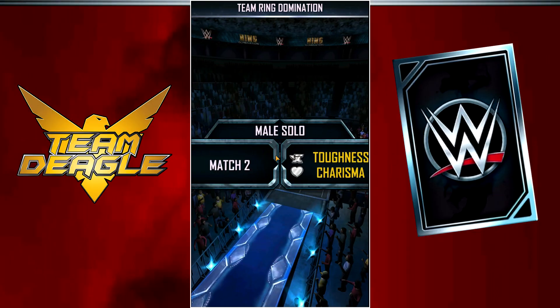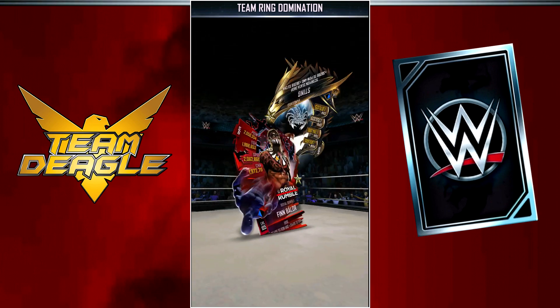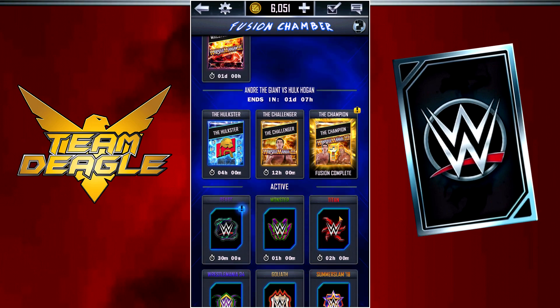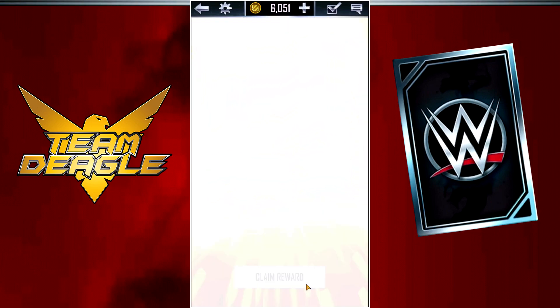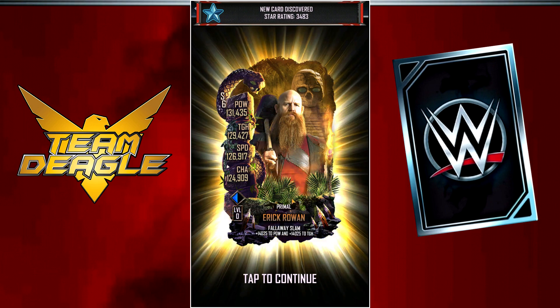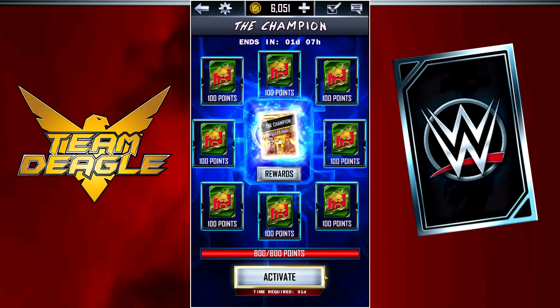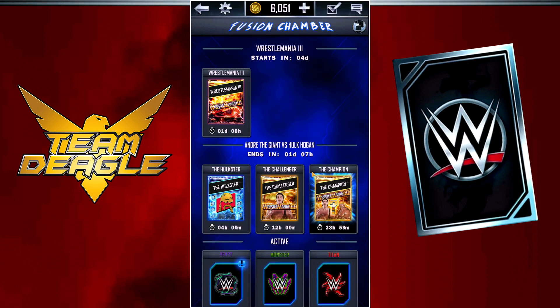Let's get started with my WrestleMania fusion — let's go. In the quest we got Hogan, so obviously I'm looking for Hogan here. Let's get that. Another Primal, man — we got Primal Velveteen, Primal Eric Rowan. Thankfully, got the Hogan enhancements ready to go, so let's start another one right away. Hopefully the next one is Hogan.